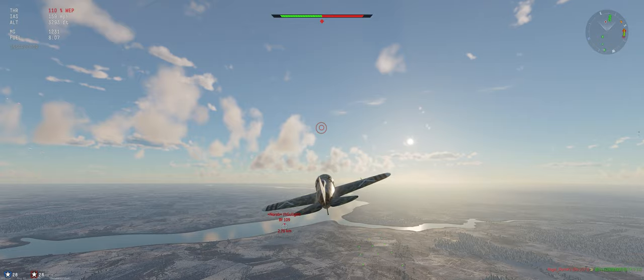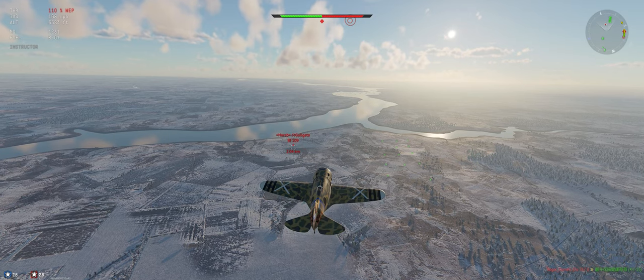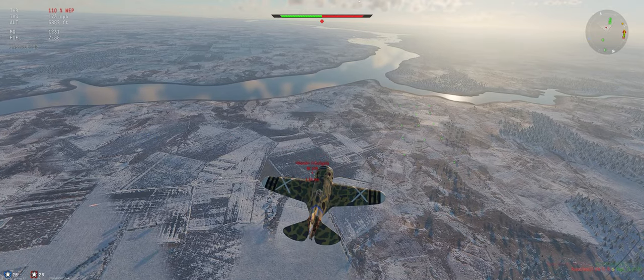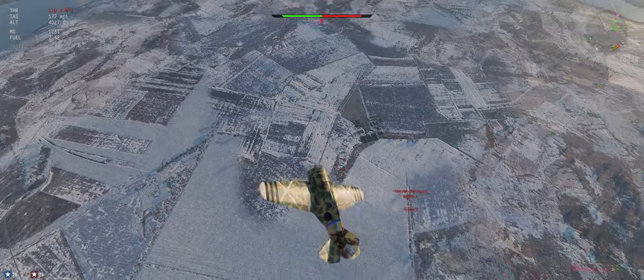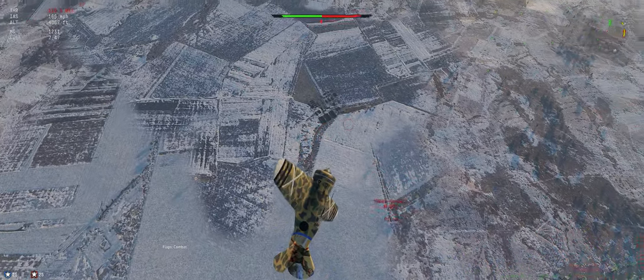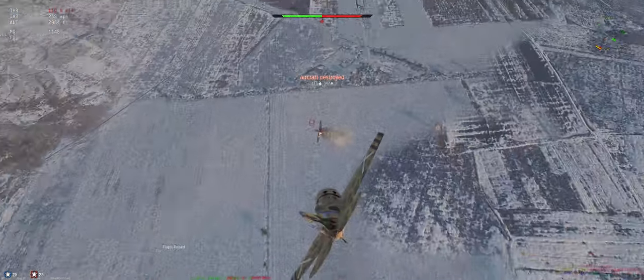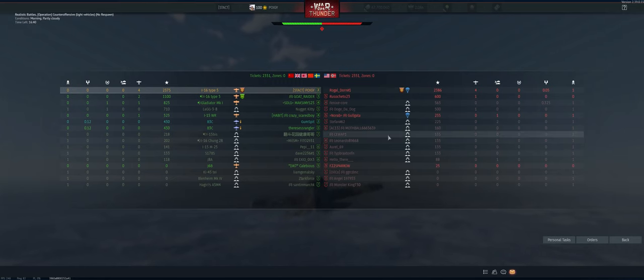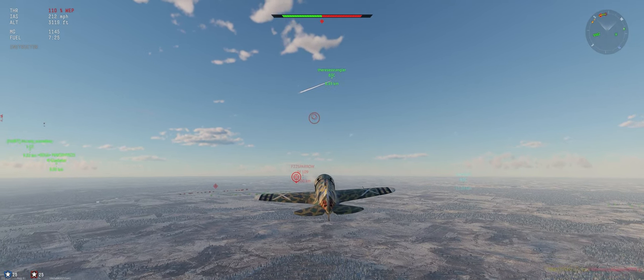Let's see what he wants to do. We've got a little bit of an energy advantage, it looks like. So he's an energy fighter. This I-16 — it's not great at energy fighting or turn fighting, it's kind of mediocre at both. Let's see if we can stay out of his guns. If we can, we can set him up. Looks pretty damn good. He stall-climbed for us — love it when they do that. Only guy left on their team I think is that HE-51 and a 109, but they're both really far away.